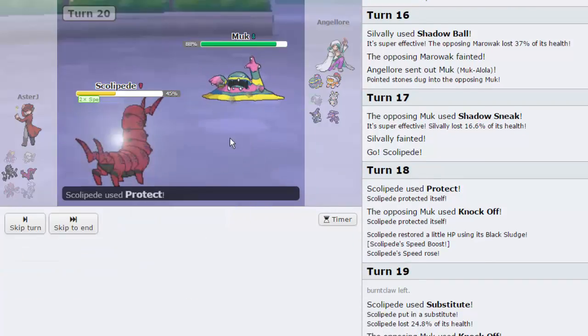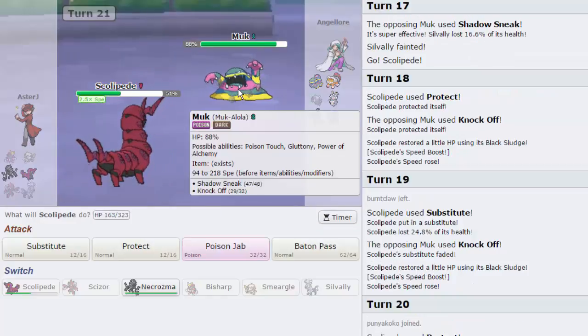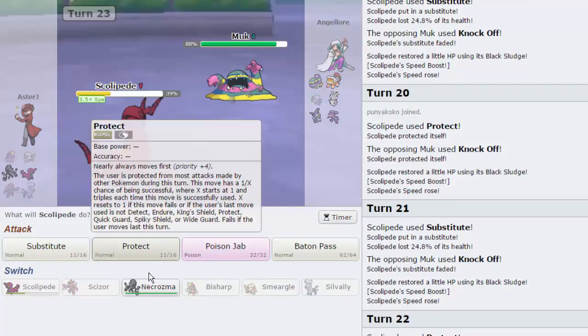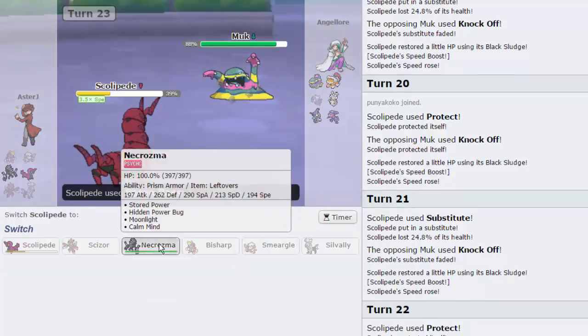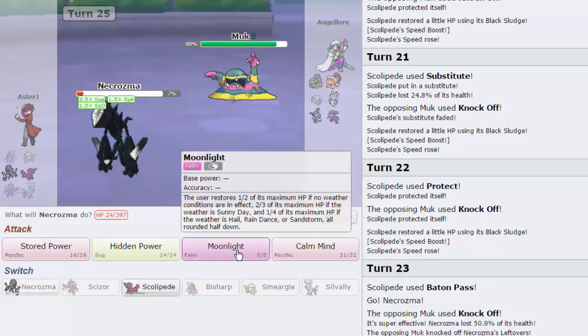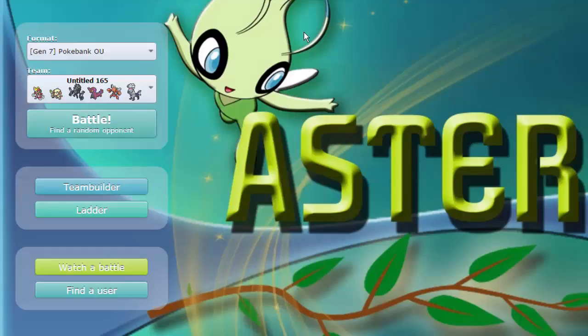Shadow Sneak is going to be super effective but it's not STAB. So we'll go for another Sub and try to sweep right here. I don't need any more speed than this. He has a Genesect so it doesn't make sense to keep Scolipede — we're going to Baton Pass now into Necrozma. That did no damage — now we're going to start setting up some Calm Minds. He goes for a Poison Jab and gets a crit — no poison though, awesome. Let's go for Moonlight as he goes for Shadow Sneak and knocks us out. Because of that crit right there, we lost the game.